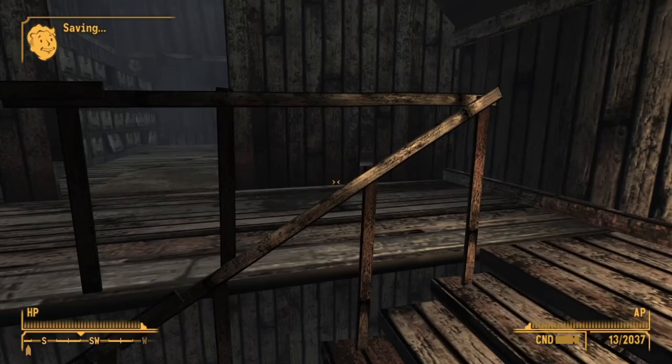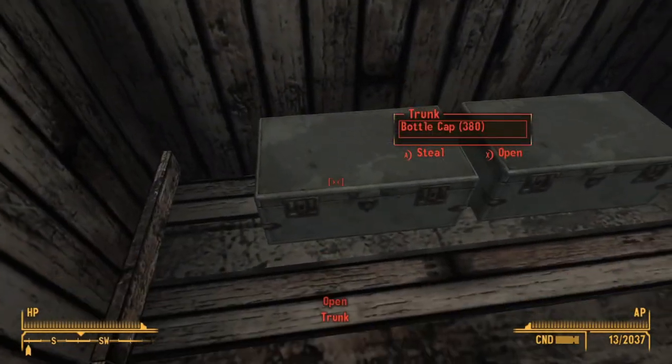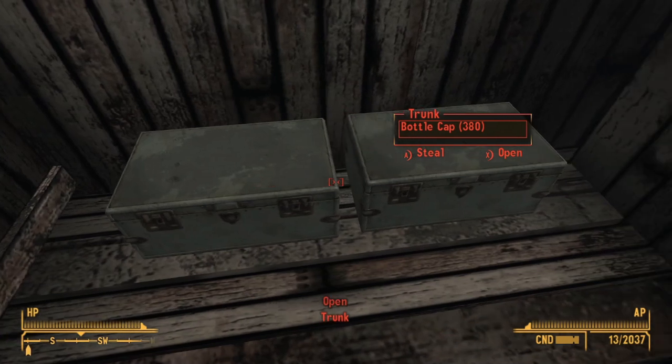Inside the mining office, there's not much in here, but there is a good stash of caps. We've got about 300 to 500 caps in each chest we can take.